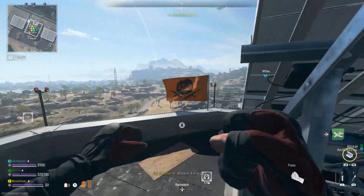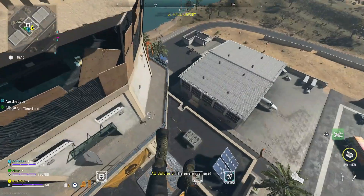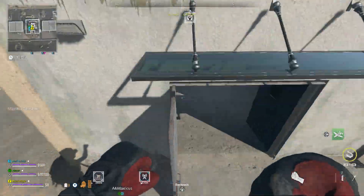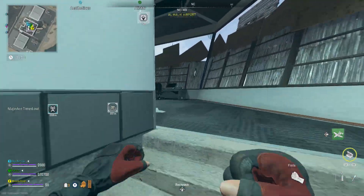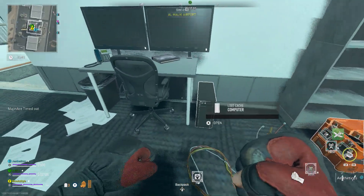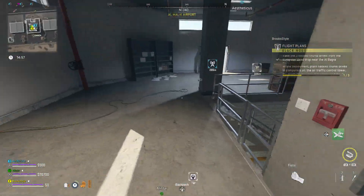The first USB we'll be planting is at the control tower. There is a way to get in here without a key, so you don't really need it. Where you plant the USB is right up these stairs — basically the first computer you come to, and it's as simple as that. This is the airport, by the way, for those of you who might be really new to the game.